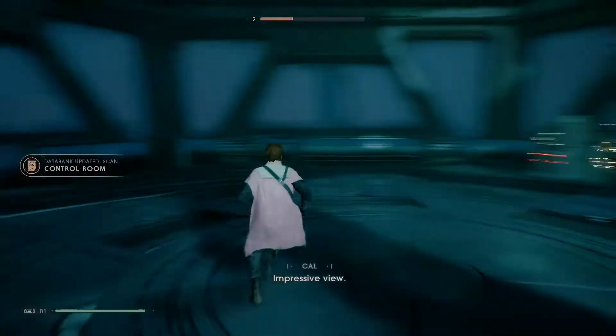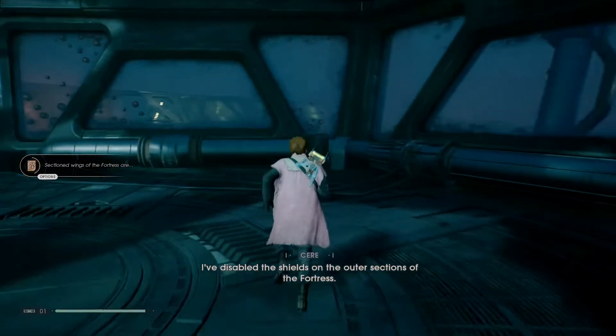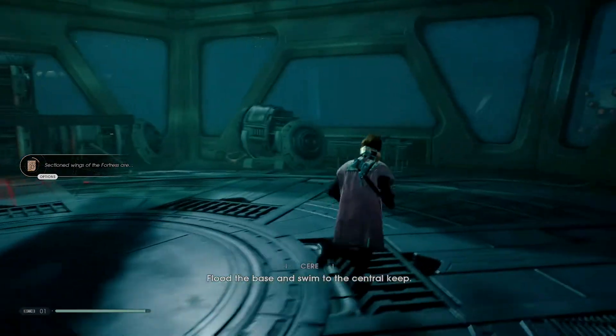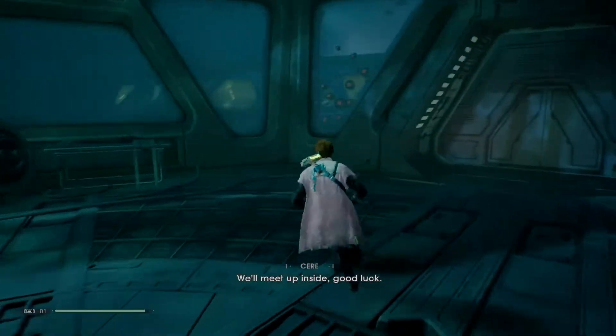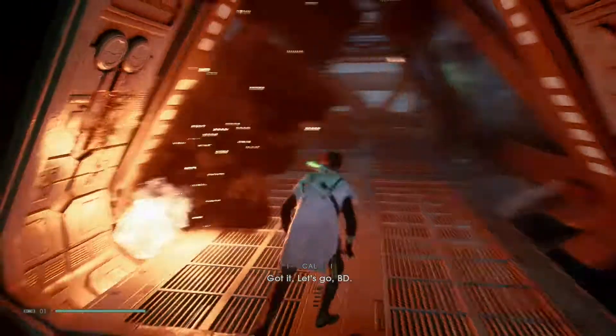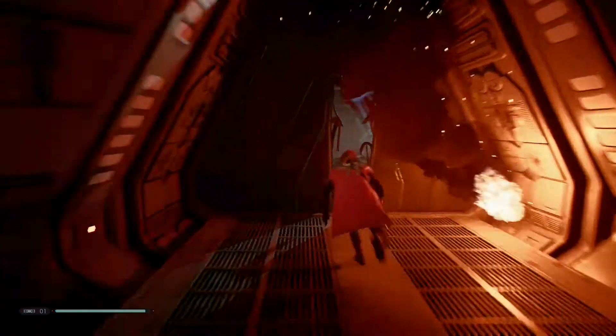I've disabled the shields on the outer sections of the fortress - flood the base and swim to the central keep. That's a hell of a plan! We'll meet up inside - good luck. Got it, let's go BD! Here we go.